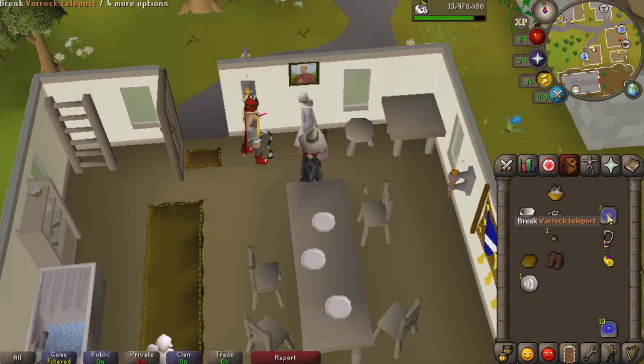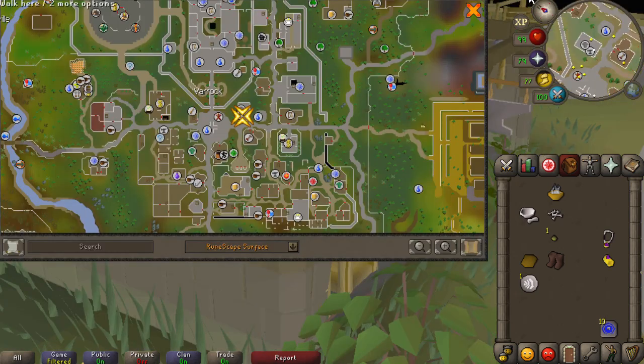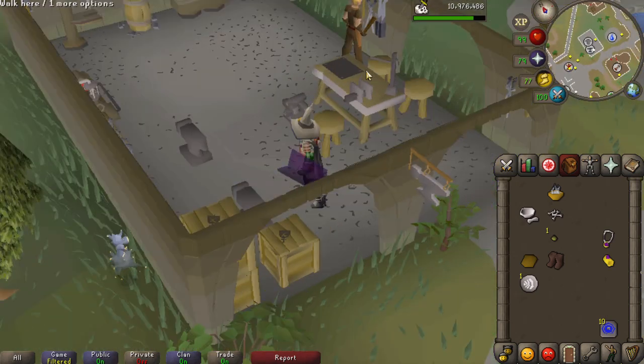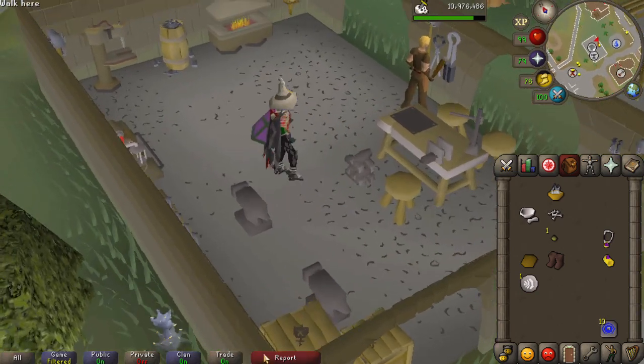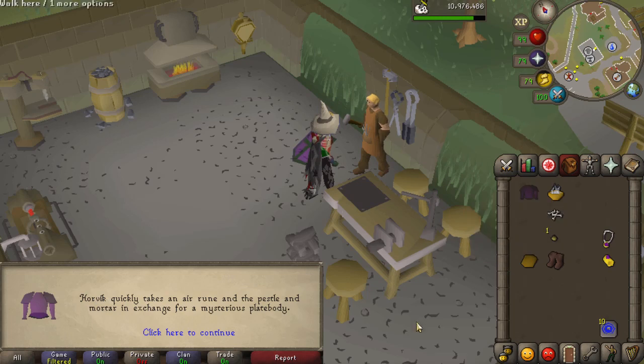Next, make your way to Horvik in Varrock, which is the armor store right next to the Varrock teleport. Once you're here, provided you have all of the items with you, just click on Horvik and he'll instantly talk about that as well. He'll hand you the corrupted plate body.